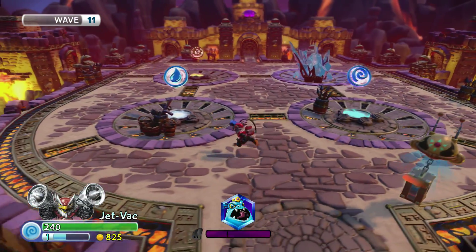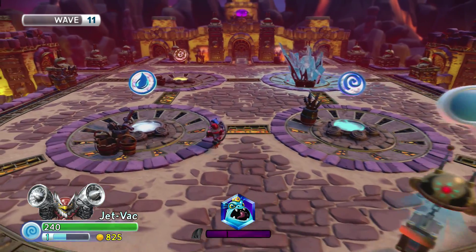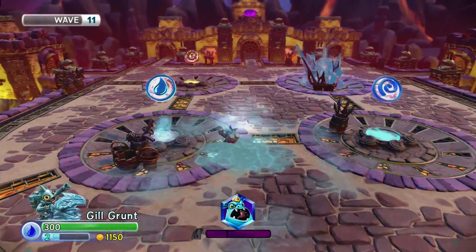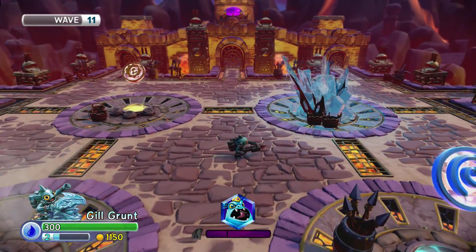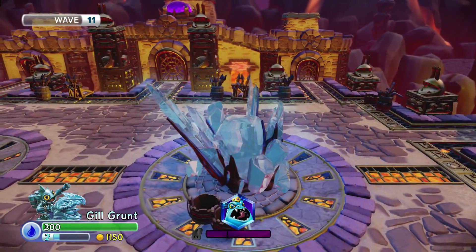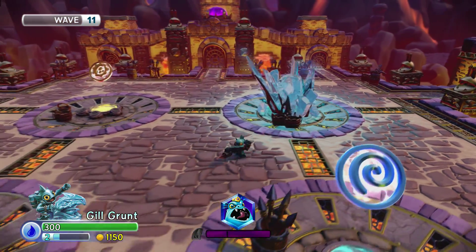I think I'm going to go for a Skylander from the water element — a water element is required to activate this tower. Alright, I'm going to go as this one — I don't think I've been this one before. He is Gil... Gilgrunt. How do I use my attack? Oh, there we go!